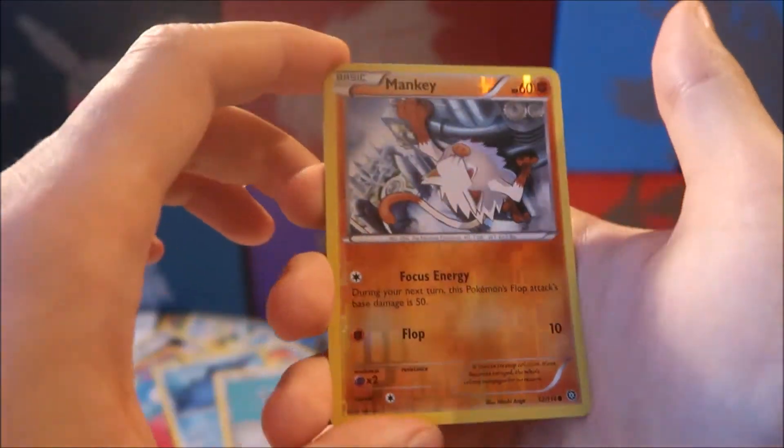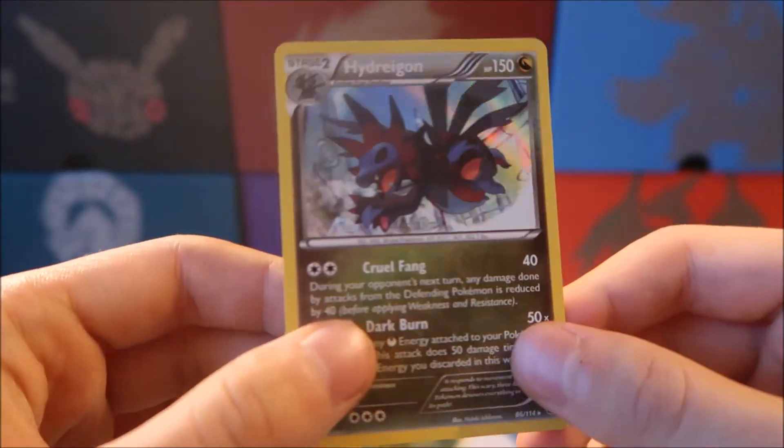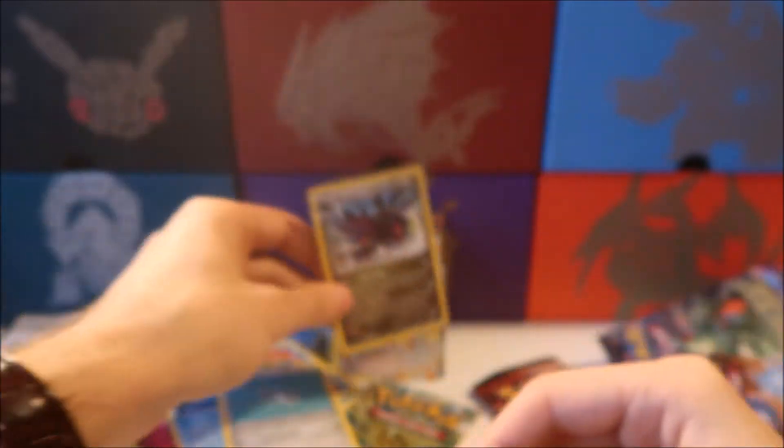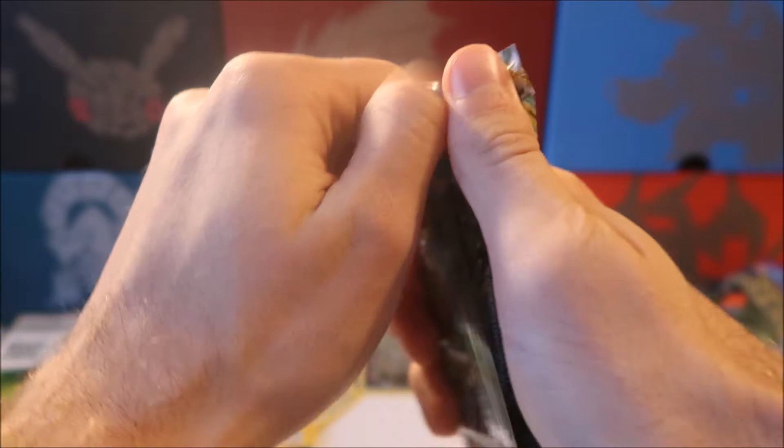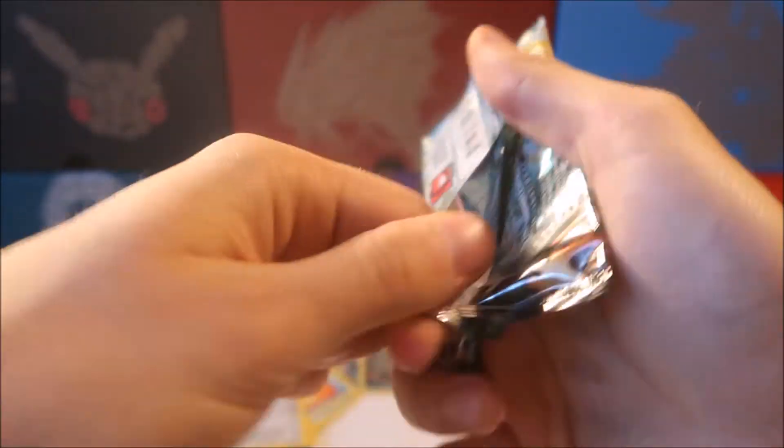We have a Klinklang, a reverse holo Mankey, and a Hydreigon holo — I have not seen this holo before. So we've got Hydreigon to go along with our Chandelure. As well as our Lugia and Groudon, and guys this is our last pack — how time flies when we're having fun opening cards.